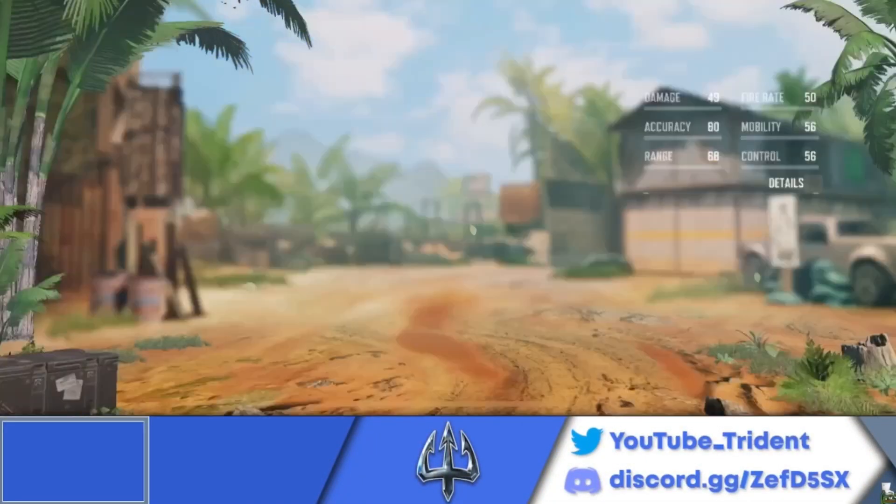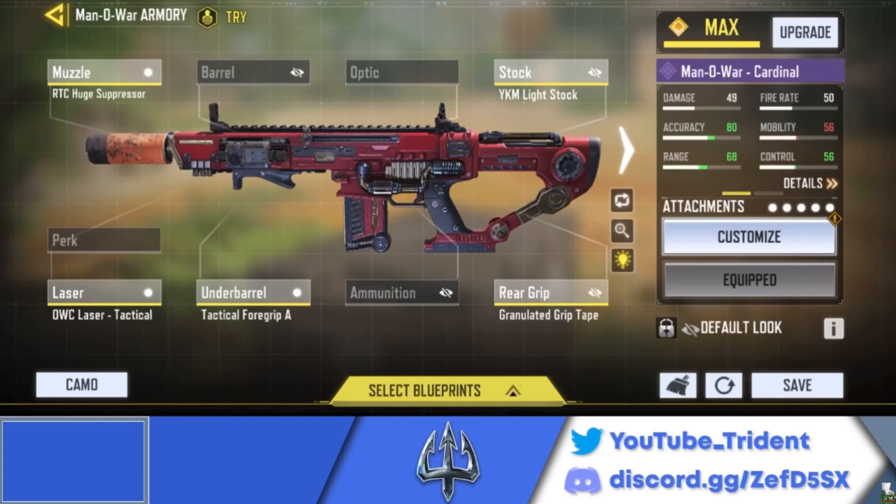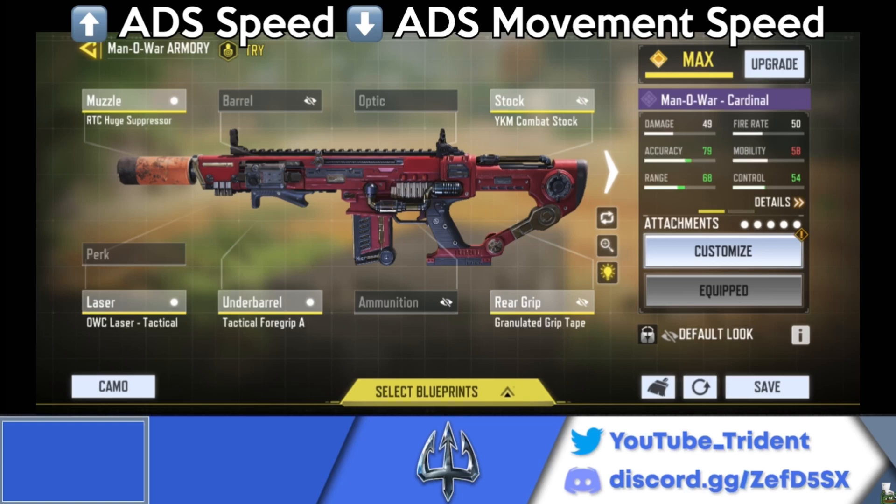I made two builds for the Manowar. The first one with very high movement speed — pause the video, take your screenshots. The second one with higher ADS speed and lower movement speed — pause the video, take your screenshots again.